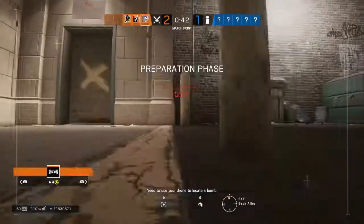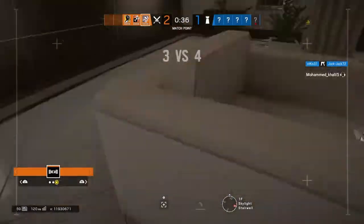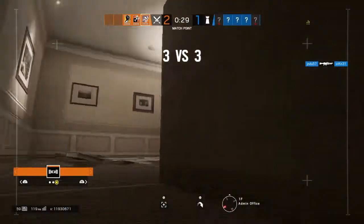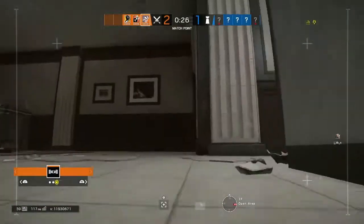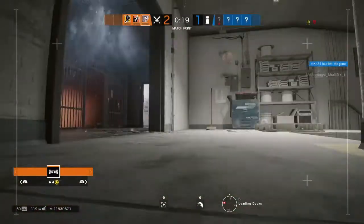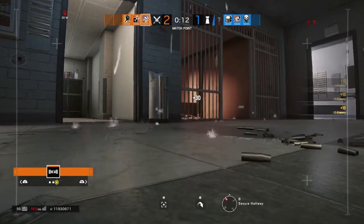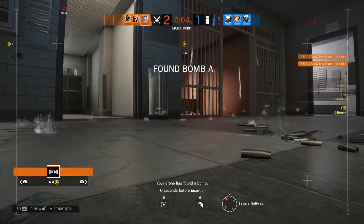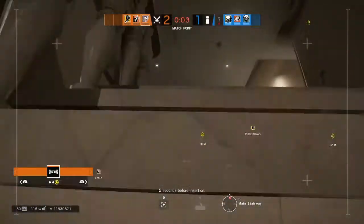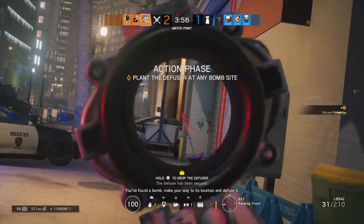Use your drone to locate a bomb. Your drone has found a bomb. Ten seconds before insertion. Five seconds before insertion. The diffuser has been secured. You found a bomb. Make your way to its location and defuse it.